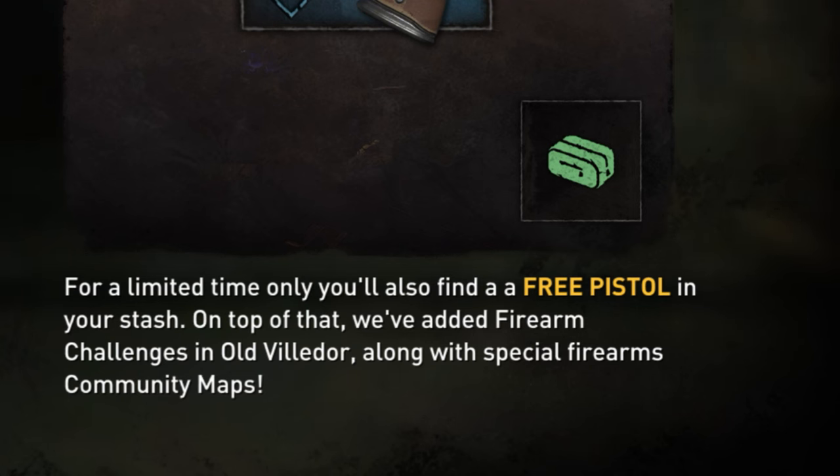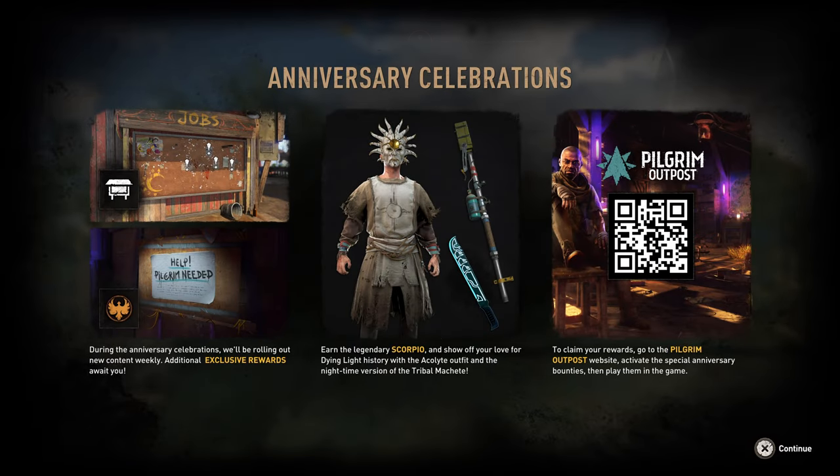For a limited time only, you'll also find a free pistol in your stash. On top of that, we've added firearm challenges in Old Villador along with special firearms community maps. During the anniversary celebrations we'll be rolling out new content weekly — additional exclusive rewards await you.